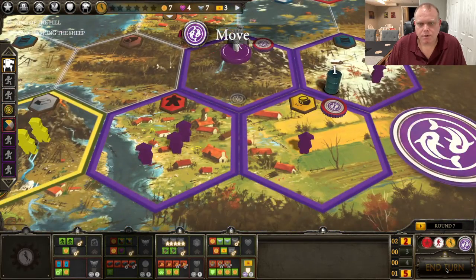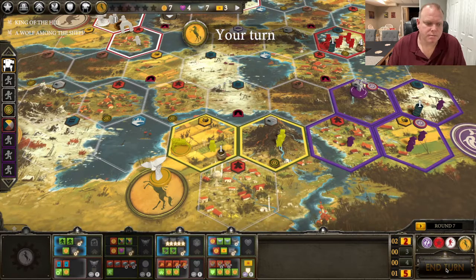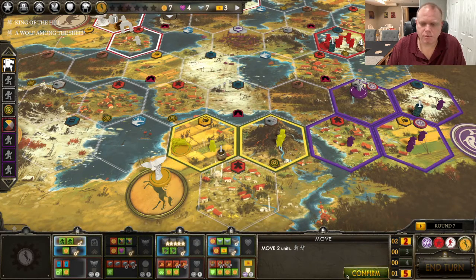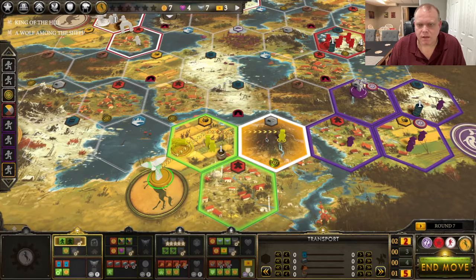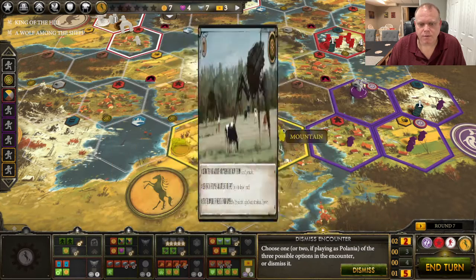Around we go, and we're back to me already. Now we'll go ahead and move to claim that encounter. I'm going to move one of these guys back over here and move my character to the encounter. What do we get? 'Pay four dollars' — I might do that. 'Gain two popularity.' 'Pay two popularity to gain two combat cards.' The popularity burn is such a price because you really want to get to seven popularity by the end of the game. And three power — but the power isn't going to be so big because I'll probably max that out anyway.